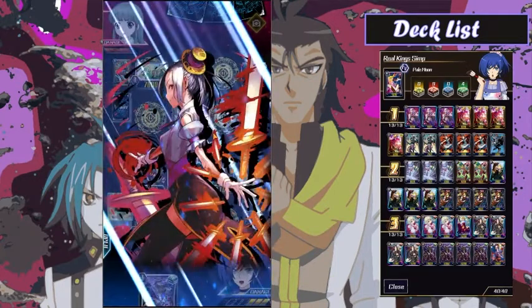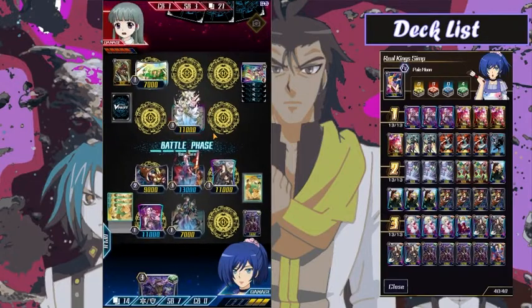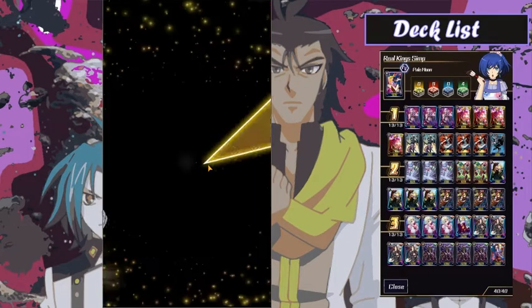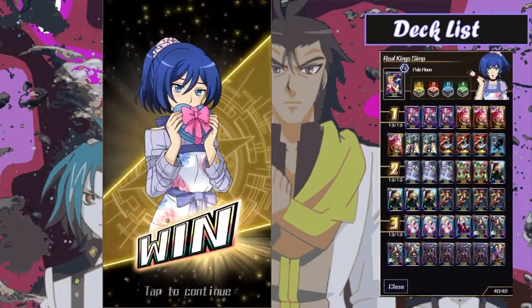Even if they have the last PG — they do not have the last PG. Is this a heal? Let's go! I was able to take the game against Neo Nectar. Perfect.